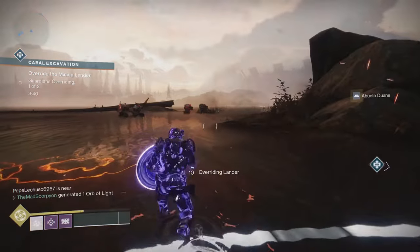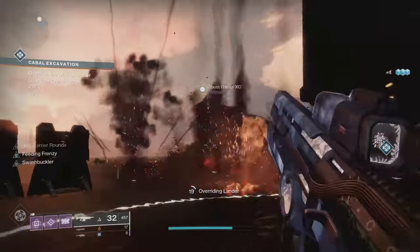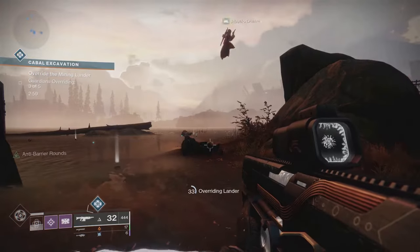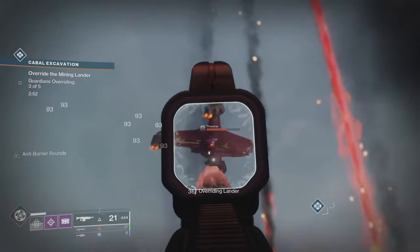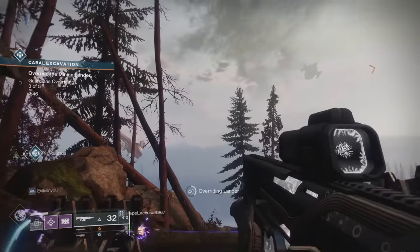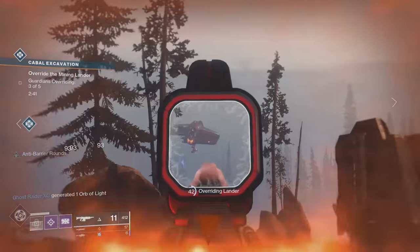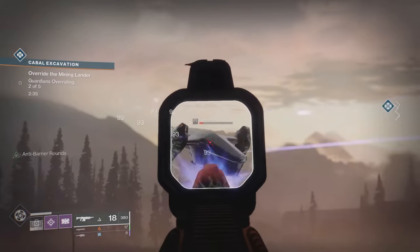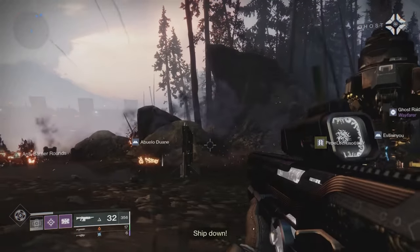You'll want to start capturing the drill, but don't capture it all the way. Stand in the circle, fend off adds while avoiding missiles, until you reach about 35% progress on the capture bar. Once it gets there, a thresher will spawn that you need to shoot down. It will always come to a point where it stands still, and a Cluster Bomb rocket launcher will take care of it quickly.